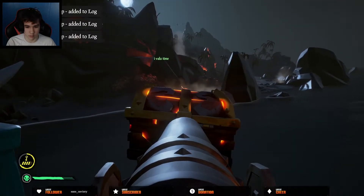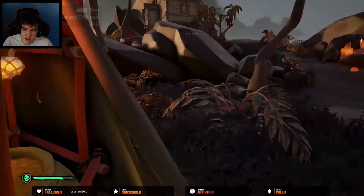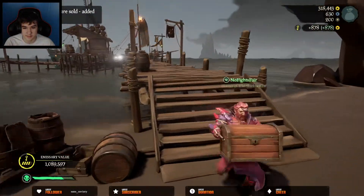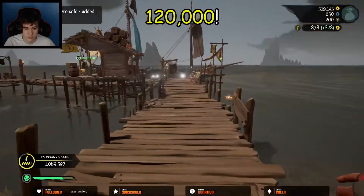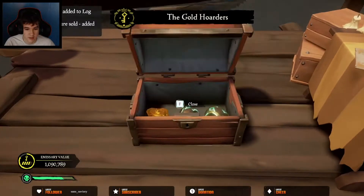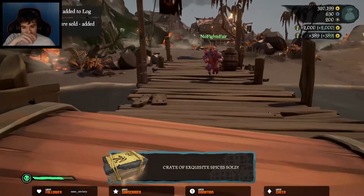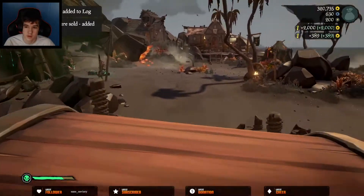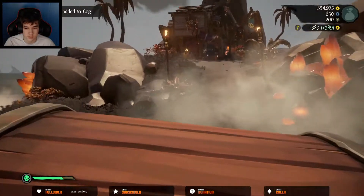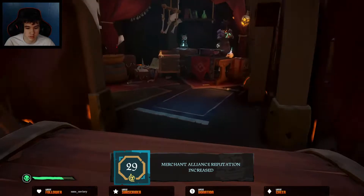Load up all your loot and take it to the nearest outpost. I wouldn't recommend Reaper's Bones as you won't get the Gold Hoarder Emissary value. Upon selling all the loot at Gold Hoarder level 45 with Emissary 5 doing the Ashen Gold Vault, you'll make a whopping 120,000 gold. This probably took me around 45 minutes with no PvP involved, meaning the only damage you'll take is from geysers or skeletons. That's about 160,000 gold per hour counting sell times at Emissary 5.